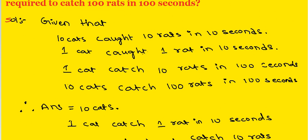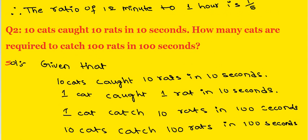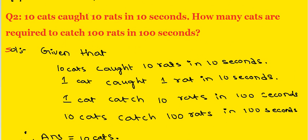Once again: 10 cats caught 10 rats in 10 seconds. How many cats are required to catch 100 rats in 100 seconds? From this, 1 cat catches 1 rat in 10 seconds. Therefore, 1 cat catches 10 rats in 100 seconds.